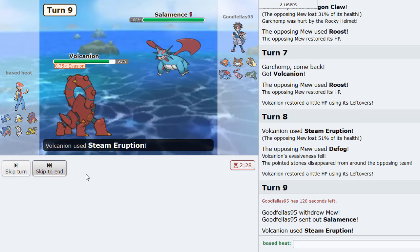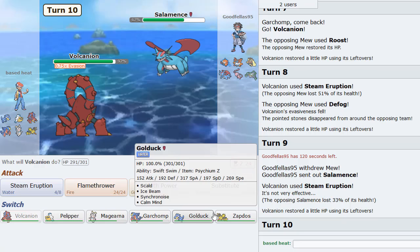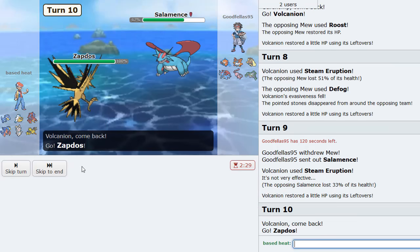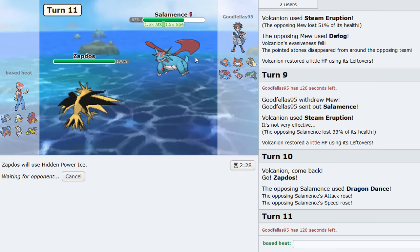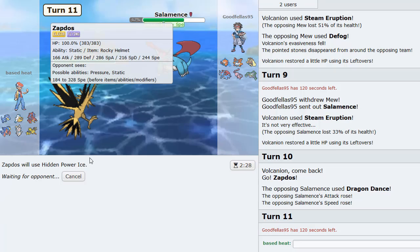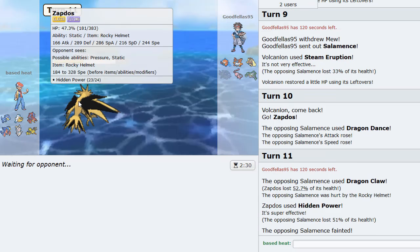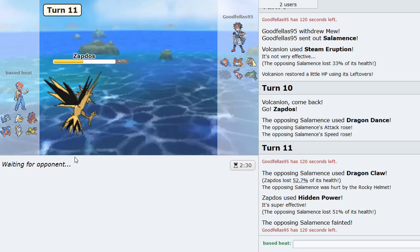He goes Salamence. Steam Eruption — where's the burn? It's not even there. I go hard Zapdos because I can HP Ice. He Dragon Dances up. I would assume he's flying type. Dragon Claws — okay, that's fine. I can still use Zapdos as a Lopunny check. Pelipper's still there too, so that's not bad at all.